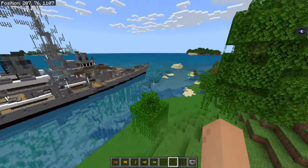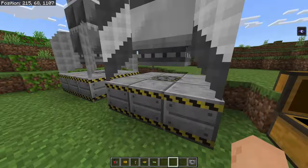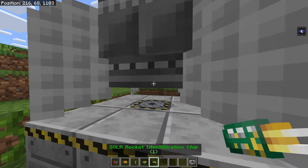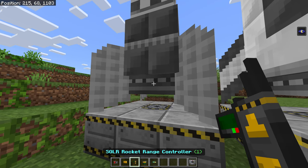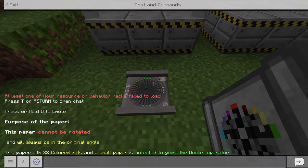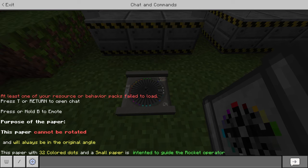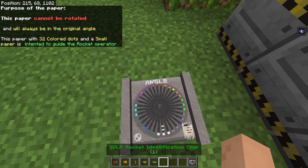I brought a battleship and he kind of just quit on me. Let's go ahead — first thing we want to do is use this rocket. We're going to get identification chip one and right-click it. As you can see it says the chip has been inserted. We place down the rocket calculation papers — the paper cannot be re-rotated and will always be at the original angle, with 32 dots. The small paper is intended to guide the rocket operator, so this is crucial.